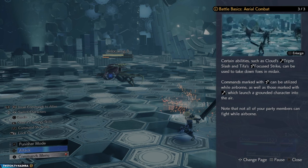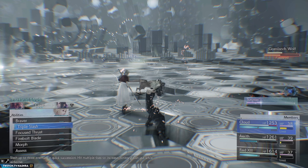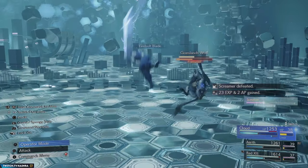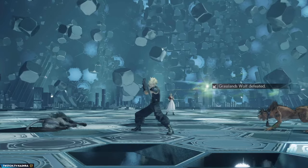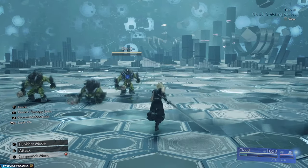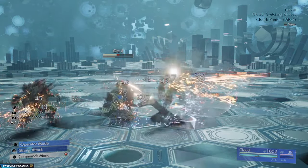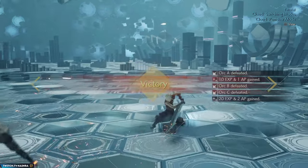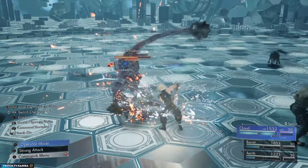Certain abilities such as Cloud's Triple Slash and Tifa's Focus Strike can be used to take down enemies in mid-air. Be on the lookout for abilities with that aerial symbol next to them, because you'll want to use them against airborne enemies — it made a world of difference in the Junon demo where a lot of enemies, especially the boss, are in the air. This applies to all melee characters: Cloud, Red XIII, and Tifa. Even though Cloud can feel clunky at first, once you master the punisher mode combo flow into block and back to operator mode, it actually feels very smooth.